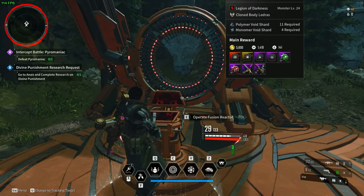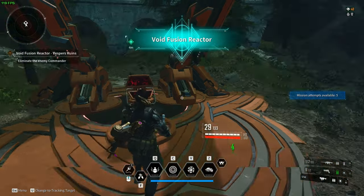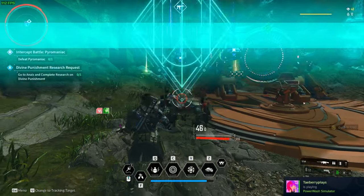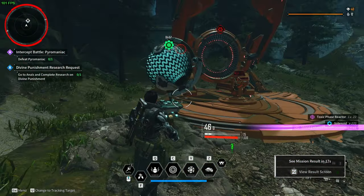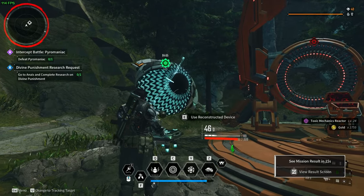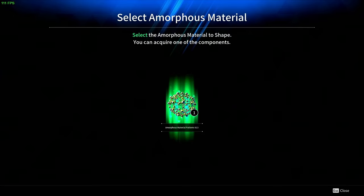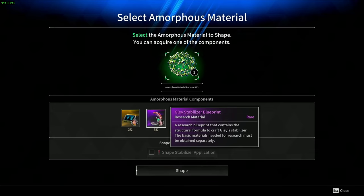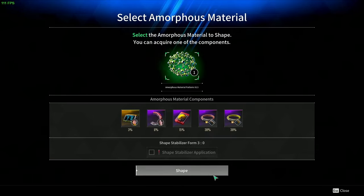I do have enough. All right, what kind of monster do we have to fight here? All right, let's go ahead and gamble it folks — Pattern 13. I don't have any shape stabilizers, so we are literally going off the six percent chance that somebody upstairs loves us.